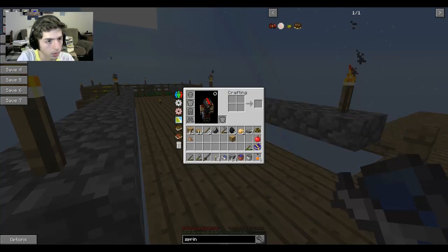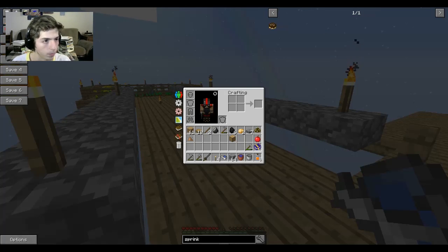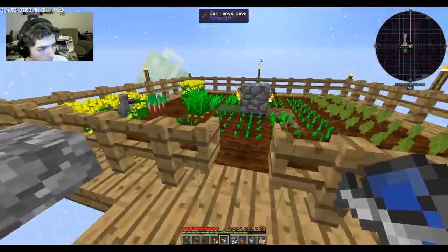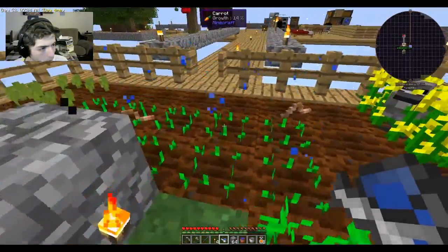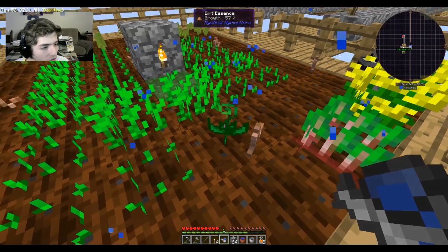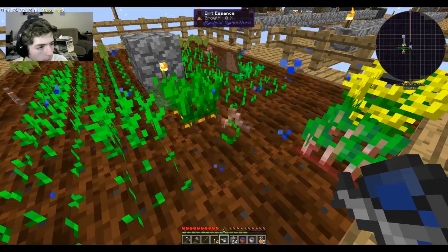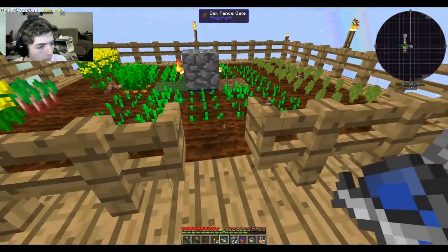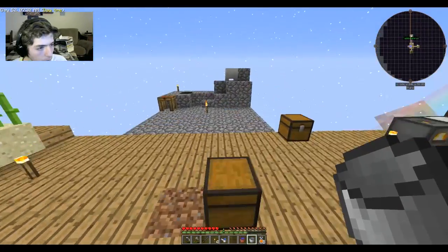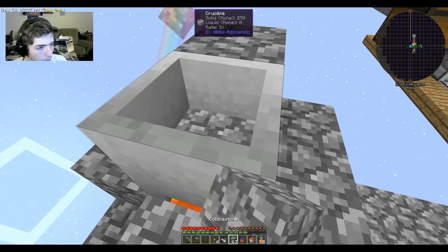Do we have sprinkler systems in here? I don't know, I haven't checked. No — just cake and smircles. Eight dirt essence gets us 24 blocks of dirt. That is way better. How much inferium do we have? We just need eight. Yeah, I was hoping to craft some more seeds. I think we just got three at the moment. We have one over here. Now we have three inferium and we need five more.